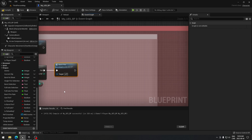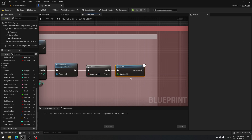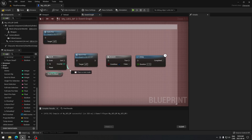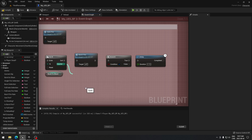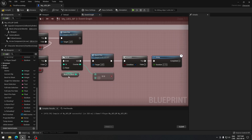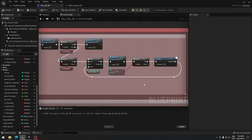From the burst fire function we create a branch. From true we add a delay of 0.15 seconds. The count condition needs to be equal — we use an equal node, set it to 2, which matches our burst shot variable, and plug it in there. We can now compile and save.